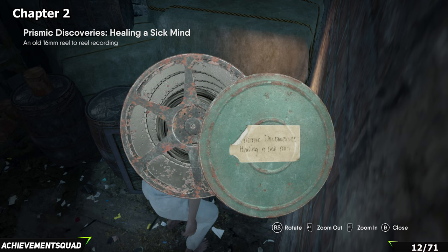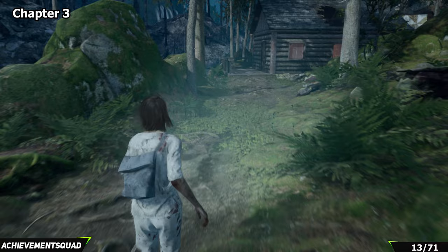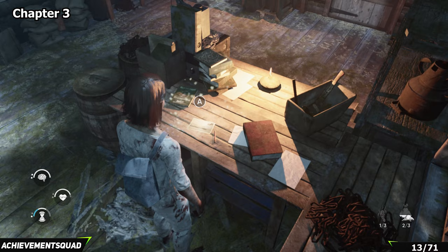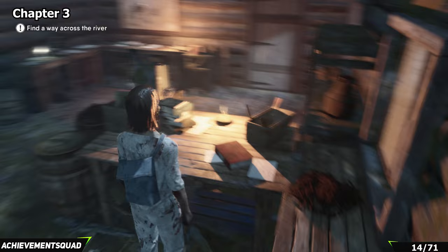The next collectible is in chapter three. After some big progression you'll be following Sonny and he'll be on the other side of the river. You'll eventually have to come to this cabin regardless, so follow it, make your way inside, and straight ahead on the desk is your next collectible. Then in exactly the same room grab your next reel, which is just by the white screen.